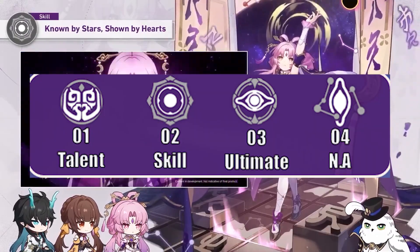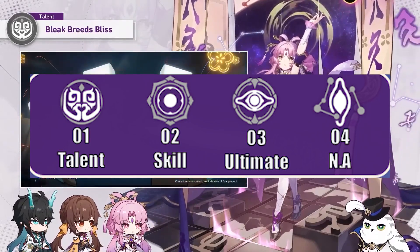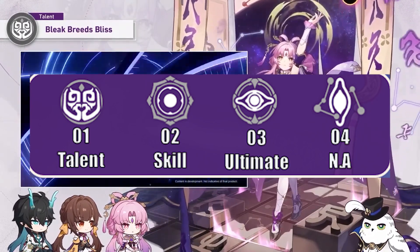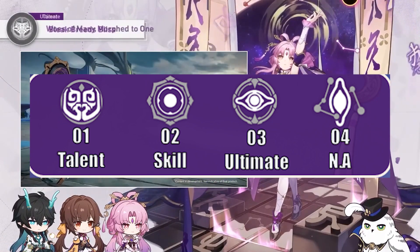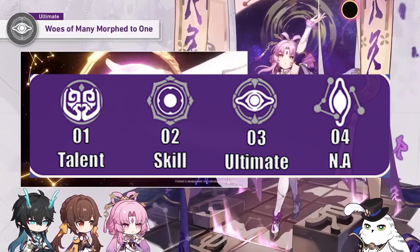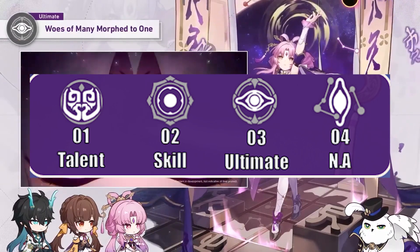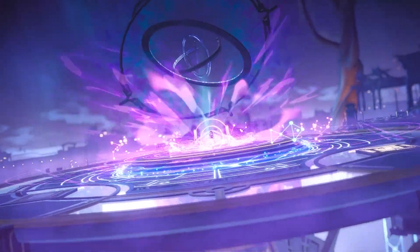For skill priority, it's honestly a tie between her talent and skill. Both provide plenty of defensive capabilities and utility. Personally, I would prefer maxing the talent as a priority, as it focuses more on survivability and keeping Fuxuan alive, which results in your team taking less damage overall. Next would be the ultimate, which deals damage based on her max HP. And last and definitely the least would be the normal attack, which is underwhelming compared to the rest of her kit — understandable, as her kit is pretty overloaded.